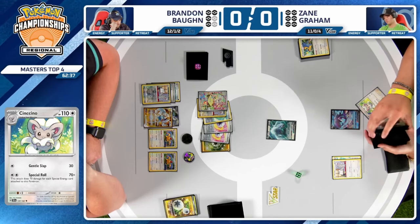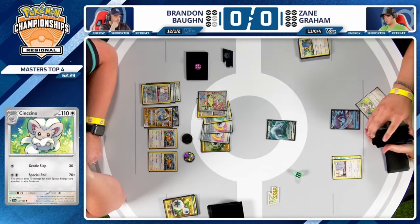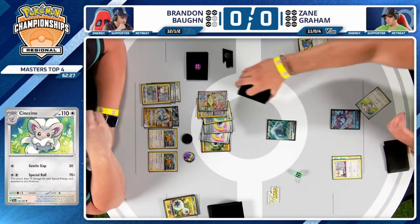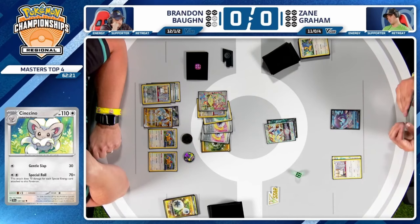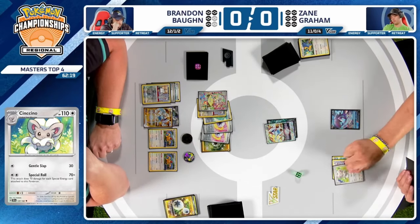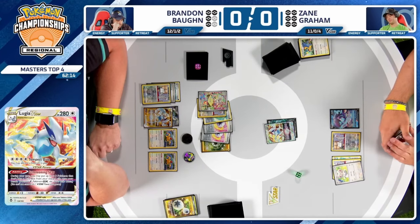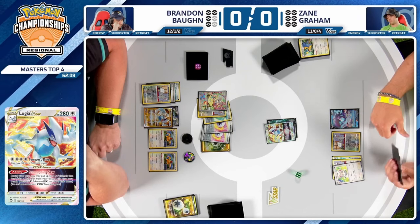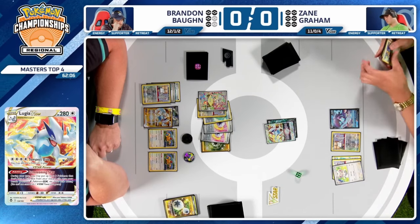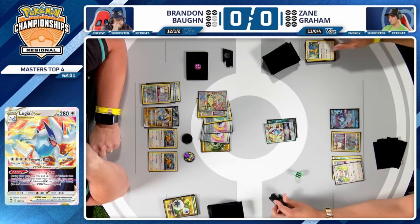Cinccino is really what gave Lugia V-Star new life. Lugia V-Star had been pretty relegated to being a mediocre deck — it didn't really have the attacks, it had to resort to playing Earth Vessel and basic energy which go against the Archaeops philosophy. But Cinccino came into the fray and allowed Lugia to come back. It might even get stronger with the new set, but we are seeing it be a very good meta call this tournament.